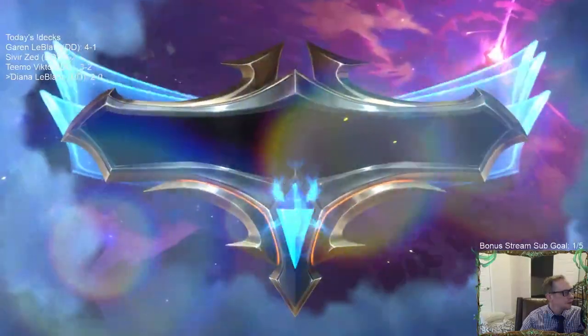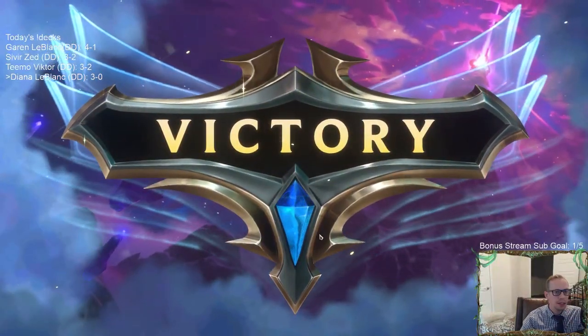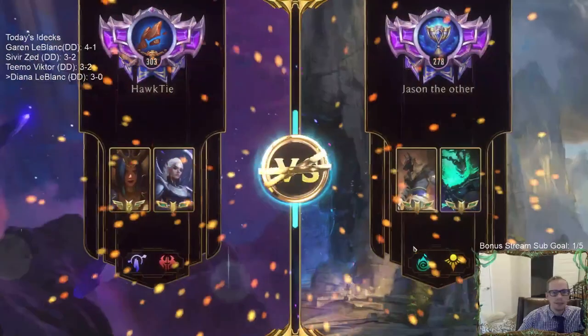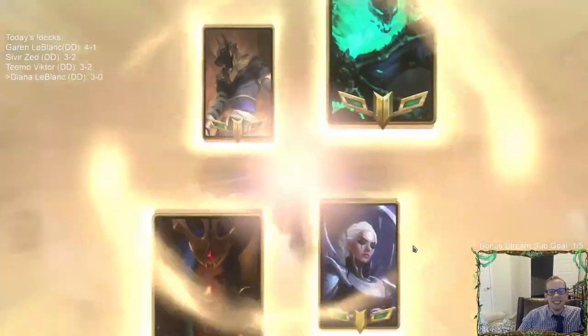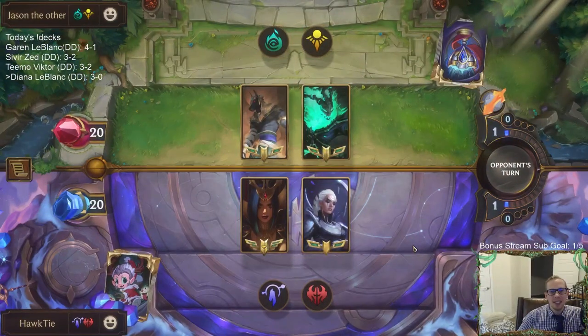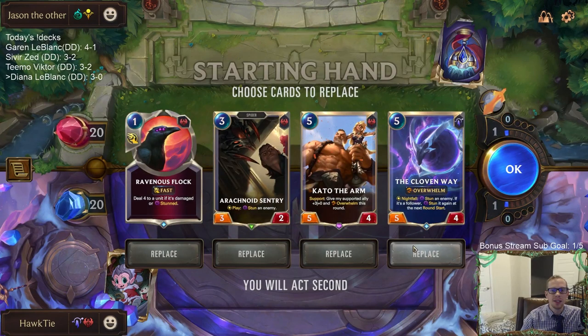More Thresh Nasus. The Moonlight Affliction has been MVP — you definitely need Hush and Moonlight Affliction these days with all the Watchers and Nasus. It's just all Watcher Nasus. Let's see — get rid of both five-drops; they're pretty good but we'll get rid of them both.